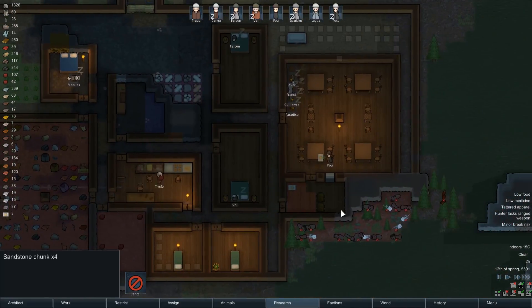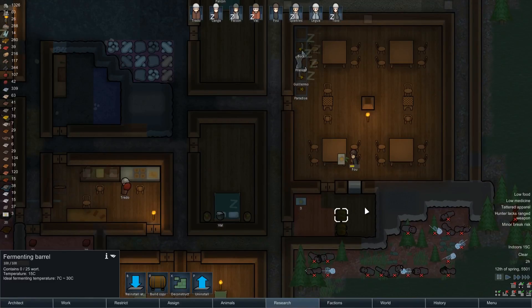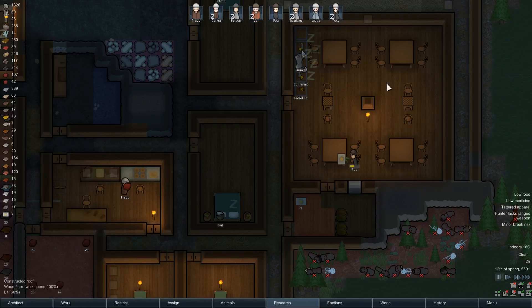Beer is something we can start working on again, and I wouldn't mind working out a better beer storage. These beer barrels must be kept between 7 and 30 degrees, so we want to make sure that we have a freezer room and also make sure one of our rooms is at a steady temperature.